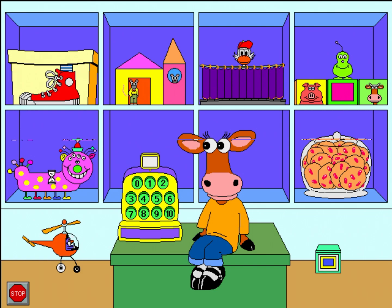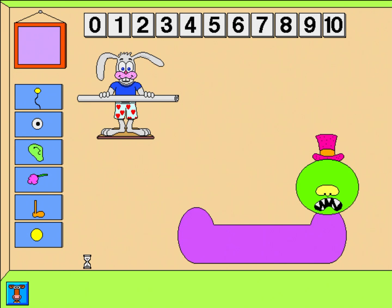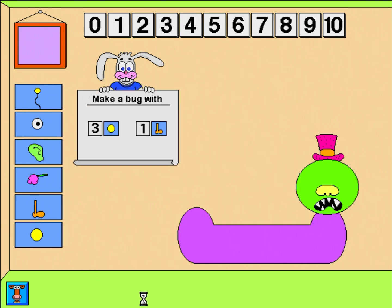Let's build a bug! Make a bug with three spots and one foot. Spot. Spot. Spot. Feet. One foot. Three spots. Feet. One foot. You're really good at this!